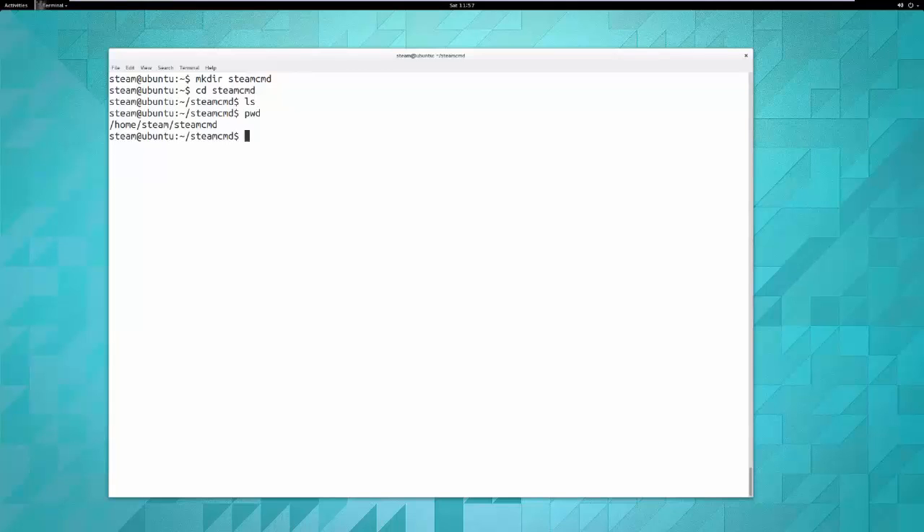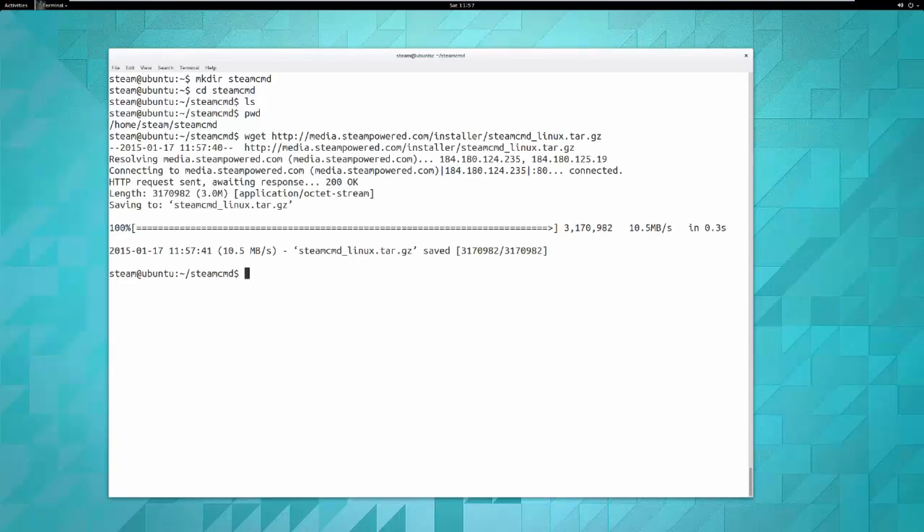Now we want to get the install files. To do that, use the 'wget' command and provide the SteamCMD download URL. That downloads the file. If you type 'ls' to list the contents of the directory, you can see it's right there. It comes in what you'd call a tarball form, similar to a zip file.